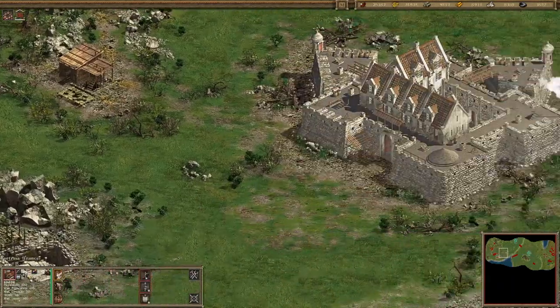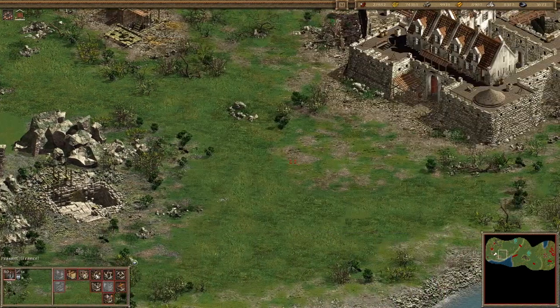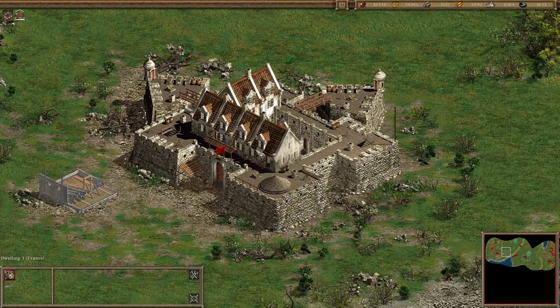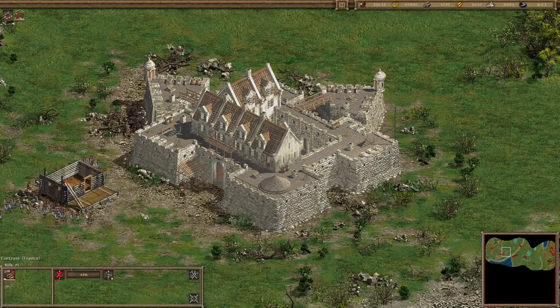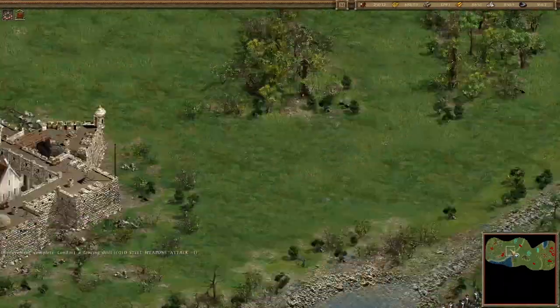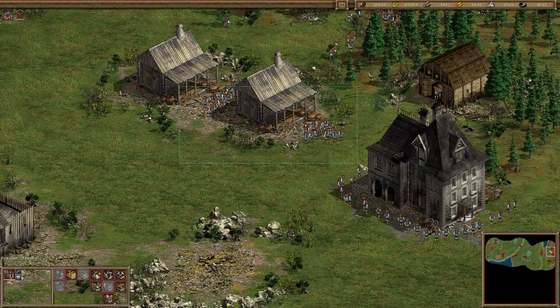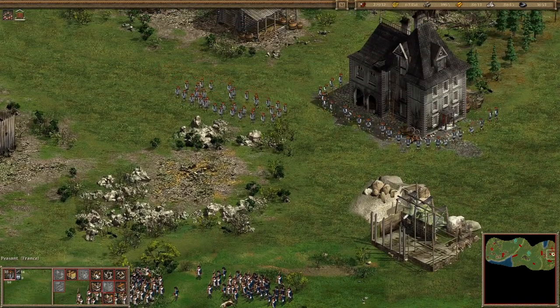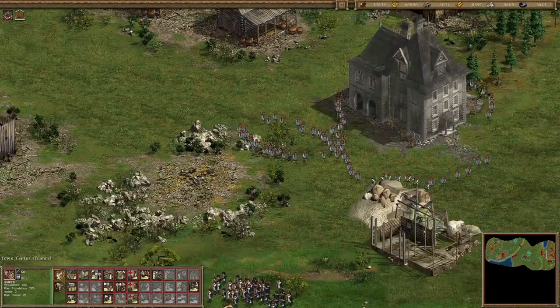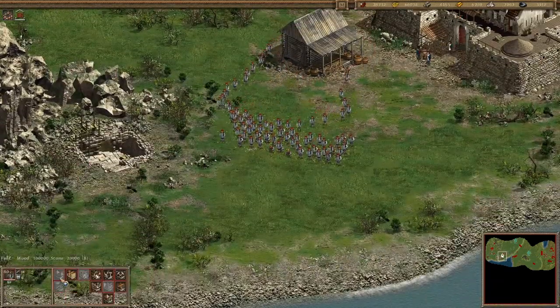I guess I should start making people. Yeah, we have a bunch of resources here — let's just make a bunch of troops. We have been neglecting the food. Look how much food we have left — that's not good. Let's build a farm there, and a mill here as well.